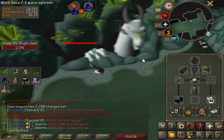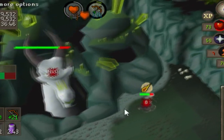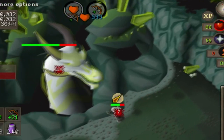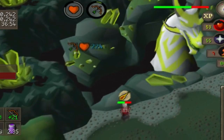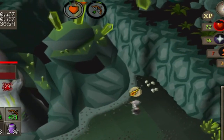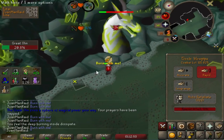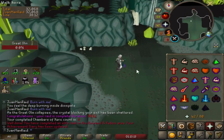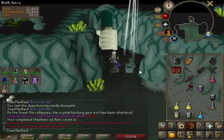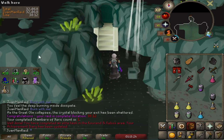During the Olm fight, back-to-back ruby bolts proc and the fight gets incredibly intense and sweaty. We pull it off though — we did it! That wasn't even that bad, honestly. My hands are so sweaty, but we got through it. It wasn't easy either — that was incredibly sweaty.